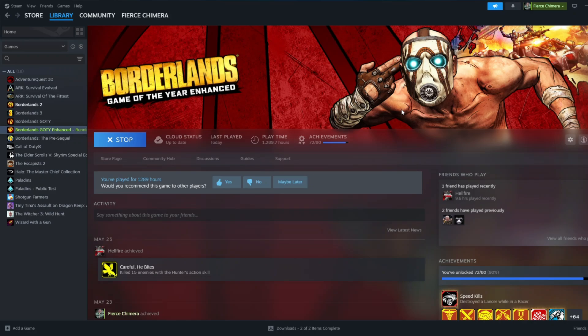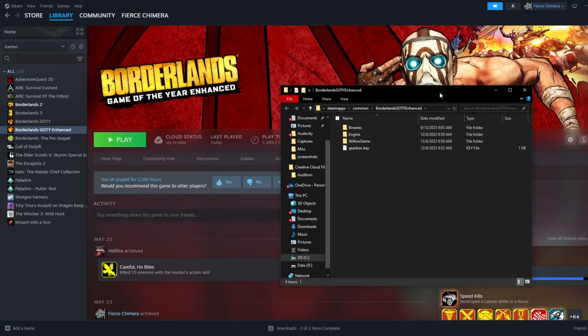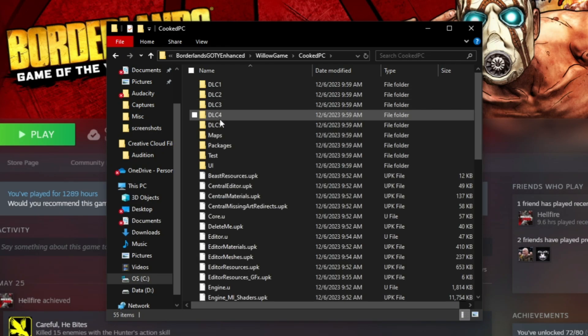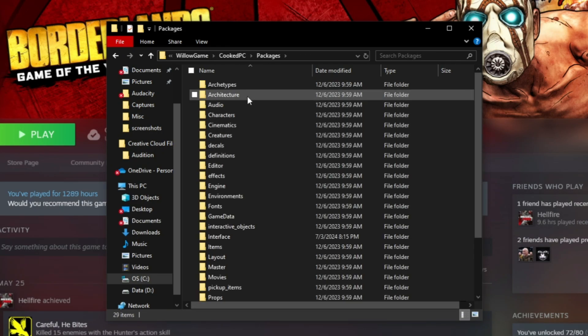Thankfully there is a way to get rid of it. If we right-click on the name and go to Manage, we have this little window and then we can browse our local files. If we click that open, then we go to our Willow Game folder. Double-click on that and go to our Cooked PC. Then you would go down here to Packages. Double-click on that.